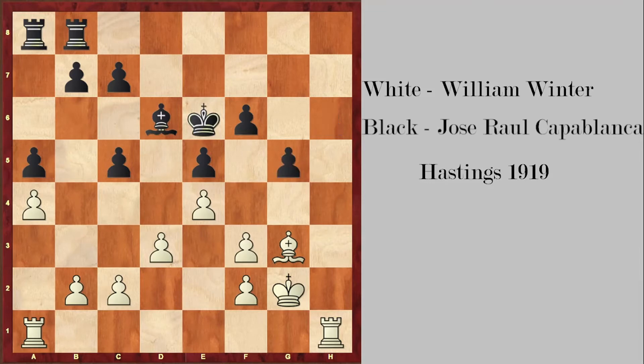White took on g5, black took back, and now he plays b3 trying to solidify his queenside pawns. Now black plays c6 preparing b5 to open up the queenside and target weaknesses like the c2 pawn. White plays rook a2, ready to double pawns on the a-file once black plays b5, so he can target the a5 pawn.